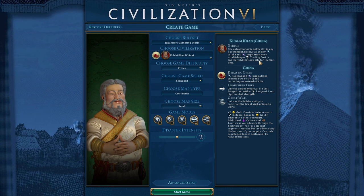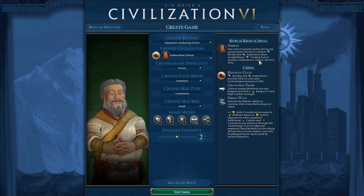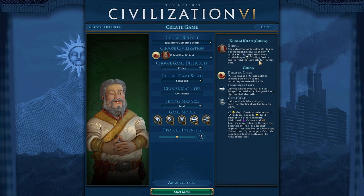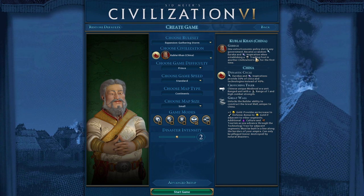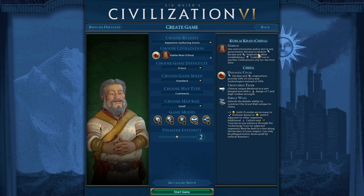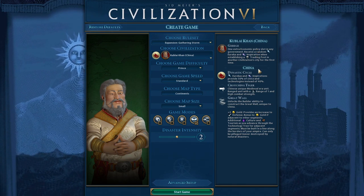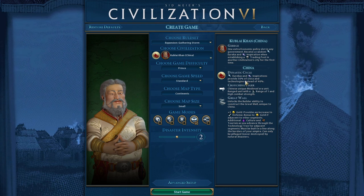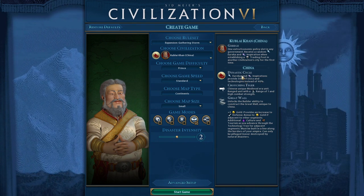A trading post gets created when you send a trade route to a city and the route completes its full cycle. This incentivizes you to trade with new cities as often as possible to establish trading posts, which gives you a massive boost to tech and civic development — you'll get a lot of free Eurekas. This is particularly nice when comboed with China, because then your Eurekas and Inspirations give 50% of civics and tech instead of 40%. Originally Civ 6 had 50% but it was nerfed down — China brings that power back.